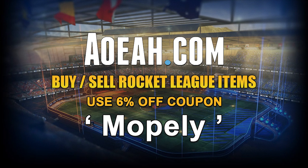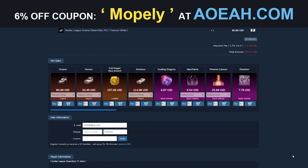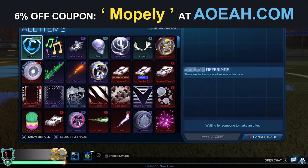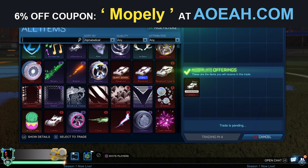This video is sponsored by aoeah.com — a site where you can buy Rocket League items for super cheap with real money. You can also get 6% off any purchase using my discount code 'mobley' at checkout.